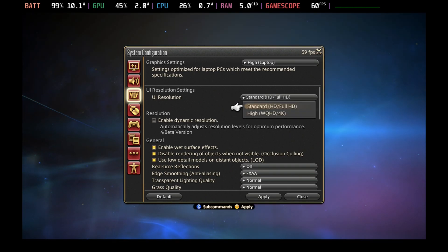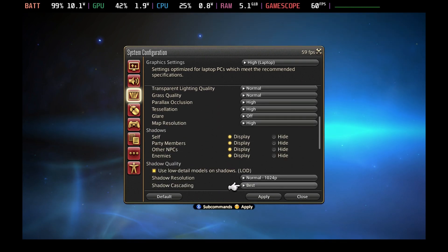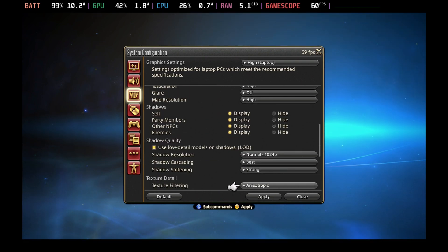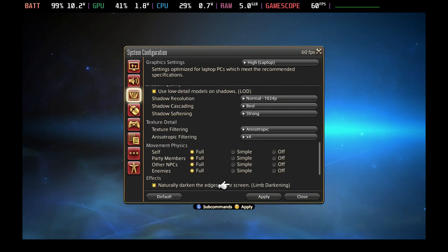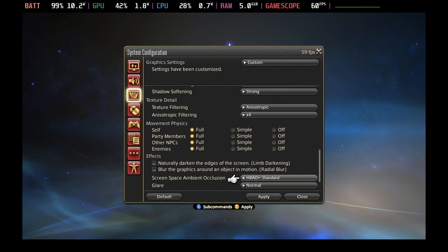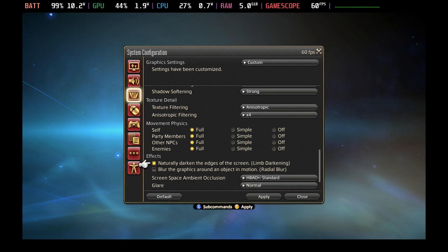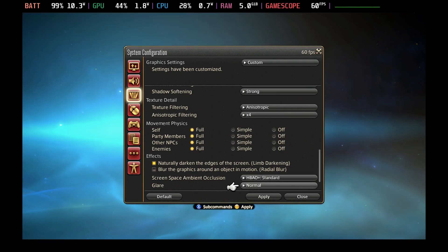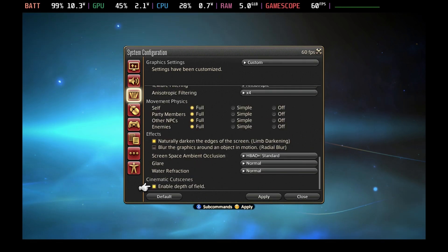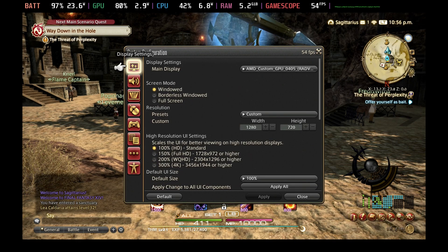Standard Laptop did not look very nice at all, although it did give you slightly better frames per second. High Laptop is definitely the best option — you don't need the HDUI, but for everything else you can pretty much leave it on standard. Just turn off things like the motion blur, and if you don't like the darkening around the edges of the screen you can remove that as well.